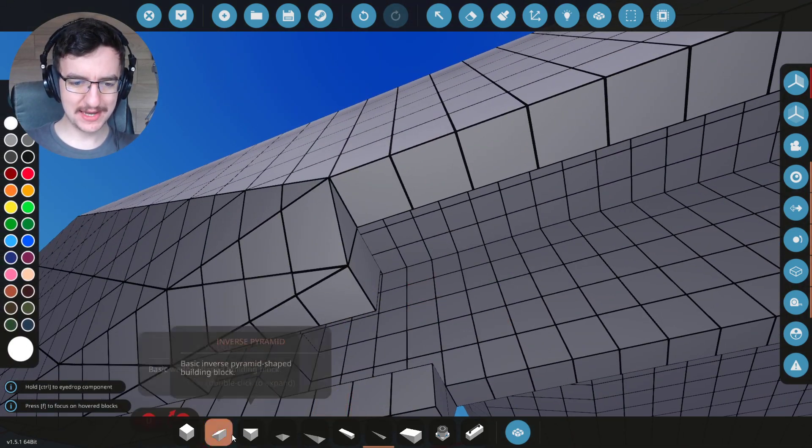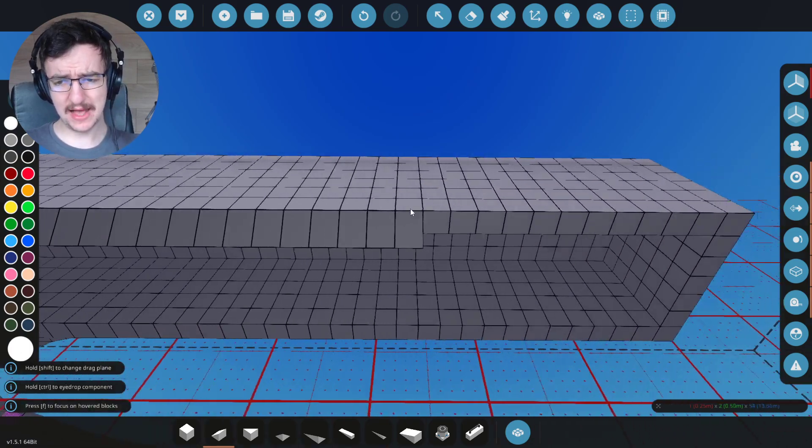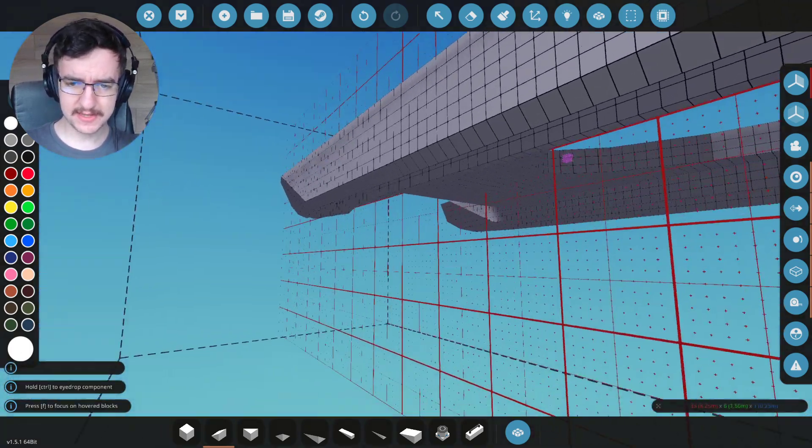It allows us to actually have an angled bit on the side, which is always good. We can send that all the way backwards, and do the same thing on the other side — all the way forwards.